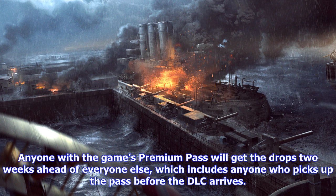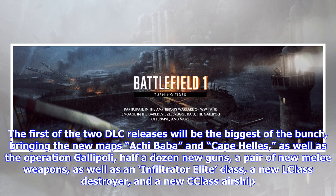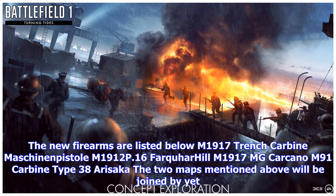The first of the two DLC releases will be the biggest of the bunch, bringing the new maps Achi Baba and Cape Helles, as well as Operation Gallipoli, half a dozen new guns, a pair of new melee weapons, an Infiltrator Elite class, a new L-class Destroyer, and a new C-class airship.